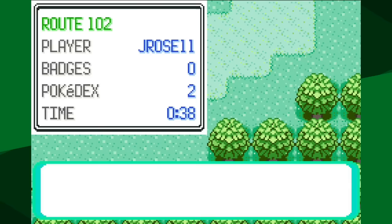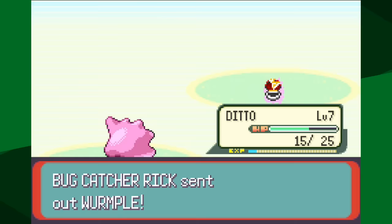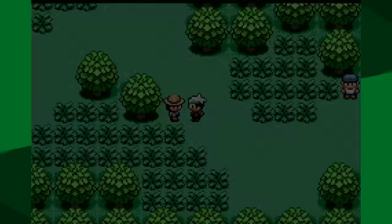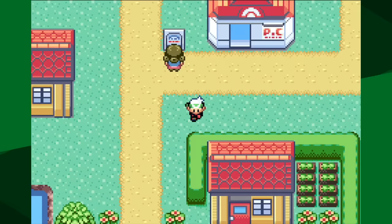There are a few tricks I have. One is to not transform at all - use up all your Transforms and then use Struggle, which is a 50 base power typeless move. It does deal recoil damage - a quarter of the damage you deal is dealt back to you - but even though Ditto doesn't have great base stats, it takes advantage of Ditto's ability to level up so you don't have to rely on the terrible stats of early game Pokemon. This is helpful for wild Pokemon and weaker trainer battles, but it's not enough. Situations like Roxanne are going to require more.